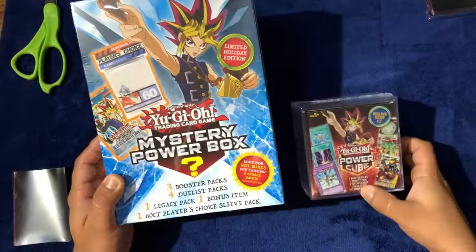Welcome back to the Pharaoh's Crypt. Today I went to Walmart and picked up a Yu-Gi-Oh Power Cube and a Mystery Power Box. My Walmart doesn't really stock up on Yu-Gi-Oh cards, so I got what I could — these were literally the last two things on the shelf. Join me as I travel into the Pharaoh's Crypt to hopefully uncover some beautiful cards.